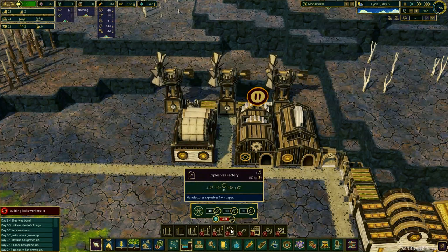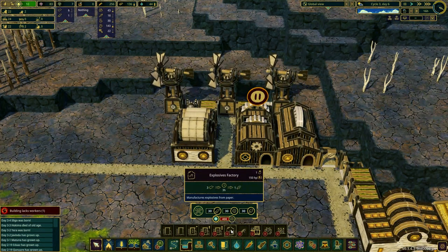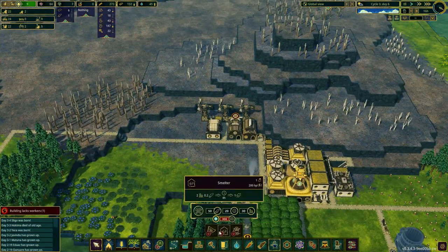In order to build the explosive factory we need 30 metal blocks, so our task for today is going to be making metal blocks. Making metal blocks is a pretty straightforward task.